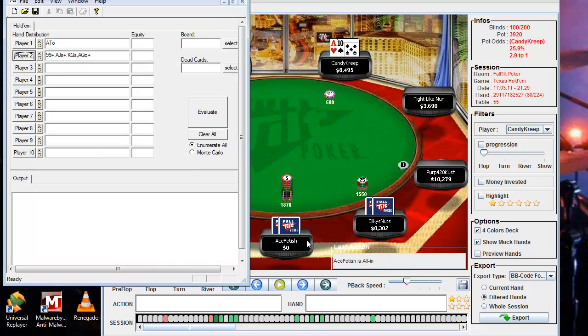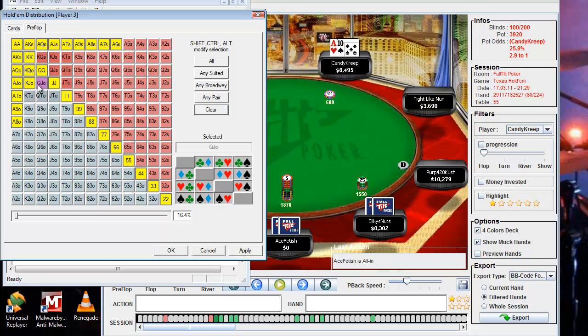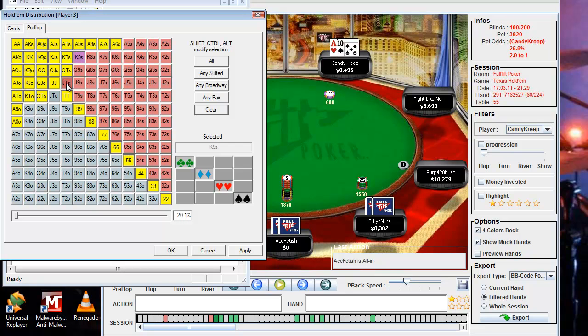And then our other player, Ace Fetish, who was on the smaller stack — he's on a much wider range because he's a little desperate to double up. He's going to be pushing with any pair, most aces, suited aces down to about ace-7 or ace-6 suited, most high cards like king-queen, queen-jack, queen-ten, king-ten, your suited face cards, and a decent amount of suited connectors. About 22-23% is a reasonable range to assign him.